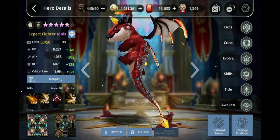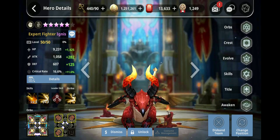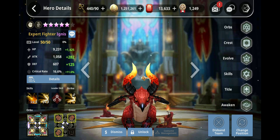Ignis is a three-star unit with poor stats, but his second skill will actually increase the target's current debuff duration by 12 seconds at level 3. At level 2 your chance to apply this debuff goes up to 50% from 40%. He's a three-star free-to-play monster — I'm not joking when I say I'm going to make a second Ignis.